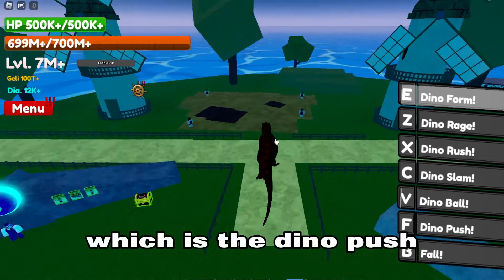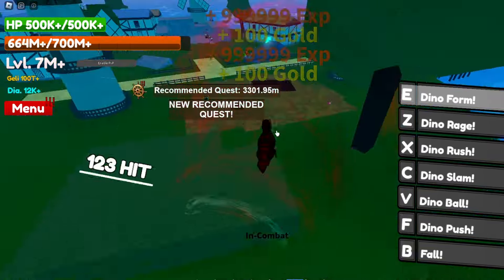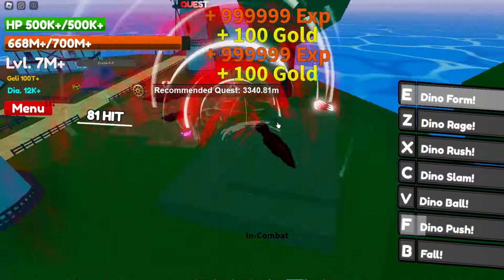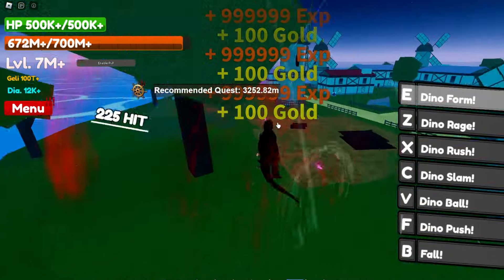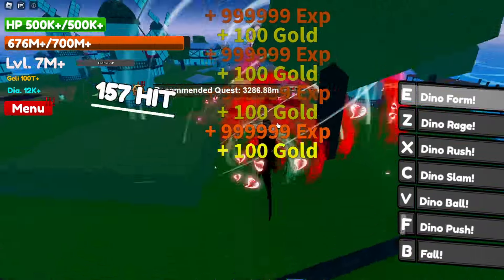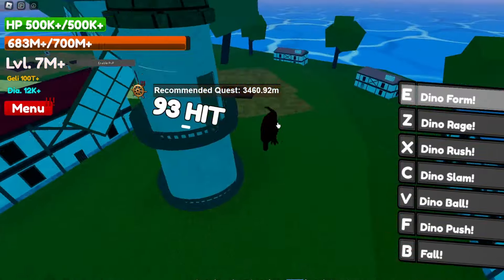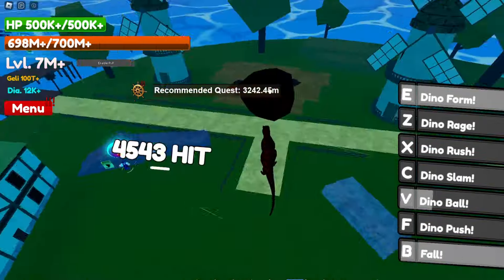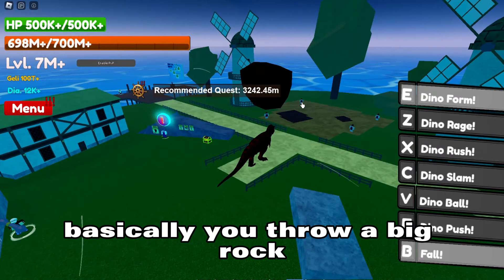Next is the F skill which is the Dino Push. Last but not least is the B skill called Fall — basically you throw a big rock.